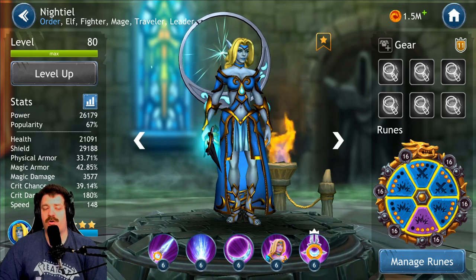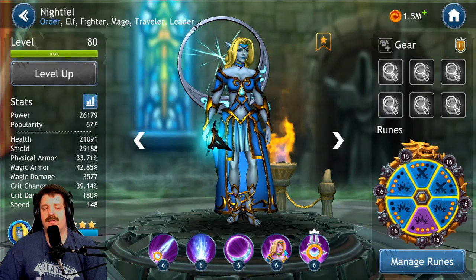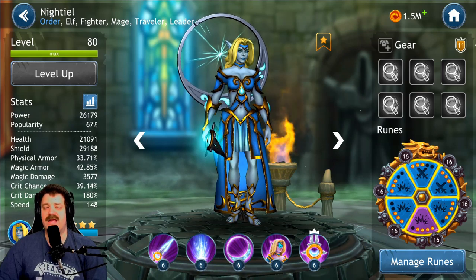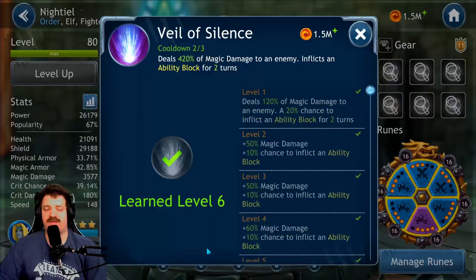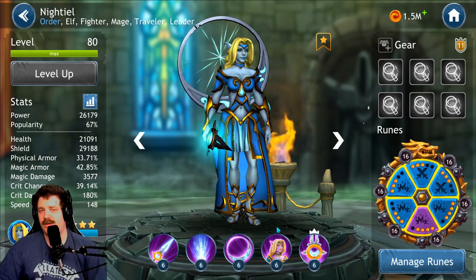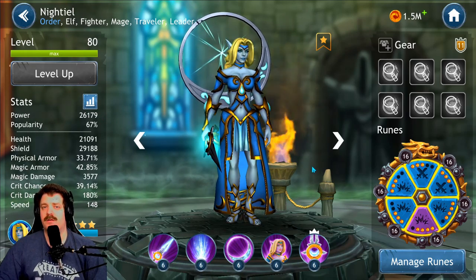The skill leveling priority: first, get skill three to level six; second, get skill two to level six. The other skills are fine at level five. If you want a third skill to max, that would be skill one. Personally, I got them all to level six because I like seeing the power go up.